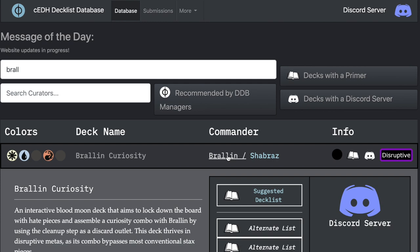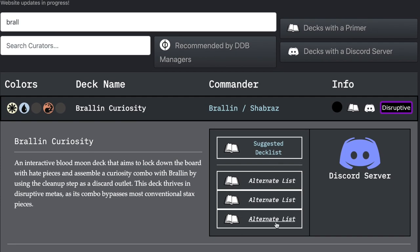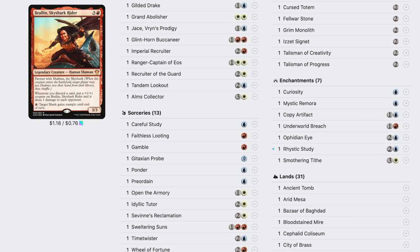There are a few different ways to build Brawlin and Shabraz in CDH. If you go to the CDH decklist database, you'll find four different decklists on there already. This isn't any of those — this is my personal list. For the most part, all of these decks are pretty similar and the main strategy is the same: get a Brawlin out and put a Curiosity onto it. But each of these decks functions a little bit differently, and today I'm going to be talking about specifically my version of the build.